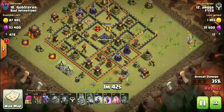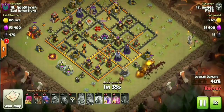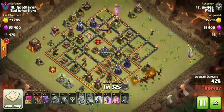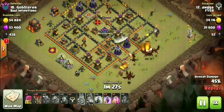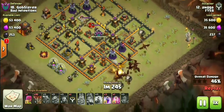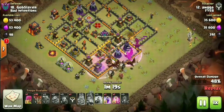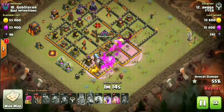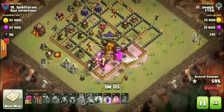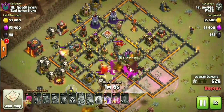On this attack, he is bringing 8 dragons and 13 balloons. Bringing some balloons with the dragons, as well as with the Lalo when he starts that. A baby dragon is just trimming some trash up at the top. These balloons' sole purpose is to grab any traps — you'd rather have a balloon hit a trap than a dragon, especially something like a Seeking Air Mine. He's going to fan these dragons out, pathing very nicely through this base, not peeling off, staying inside.